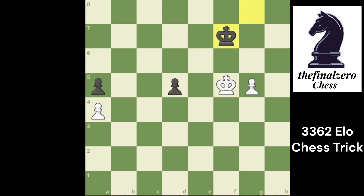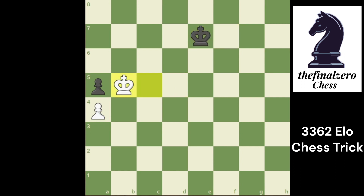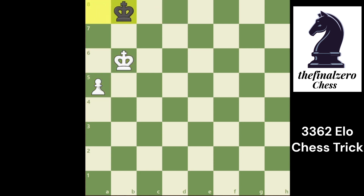Black plays King f7 with opposition. You push the pawn, he plays King g7, you play King e5 attacking the pawn. He takes the pawn, you take the d5 pawn, he plays King f7, and you try to go for this pawn. Now it will be a draw because the black king went to the corner. That's one variation — pushing the pawn first was wrong.